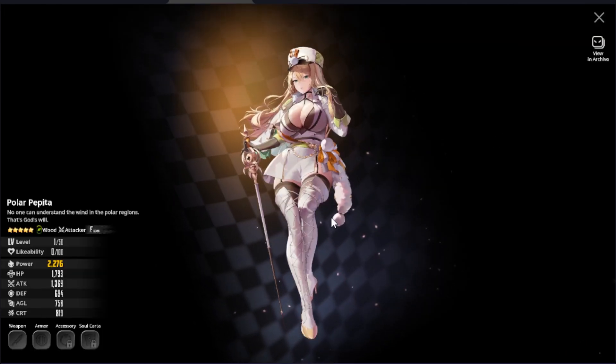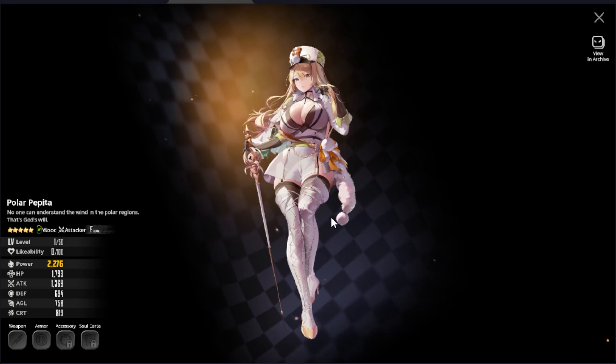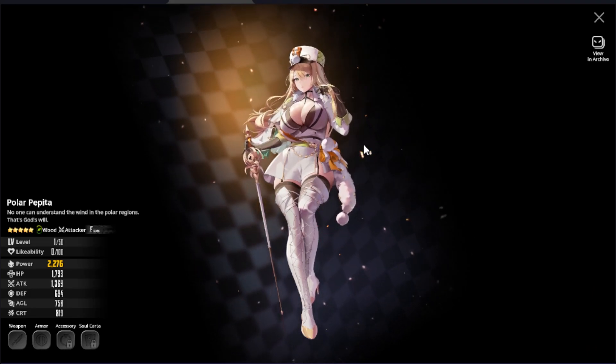Polar Pepita is without a doubt the best option from this box — she is a very flexible wood type attacker and definitely the best unit on Destiny Child Global as of now. If you don't have her, this is a no-brainer. Make sure to pick up Polar Pepita from this child select box.